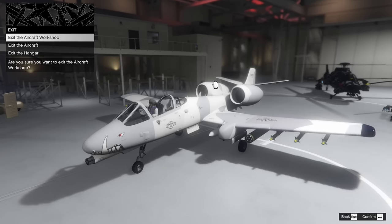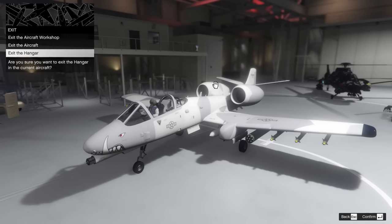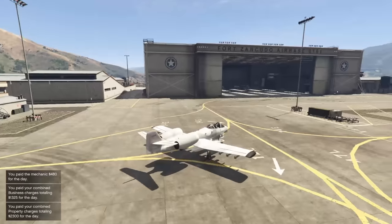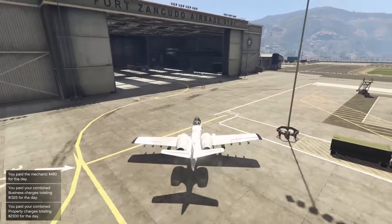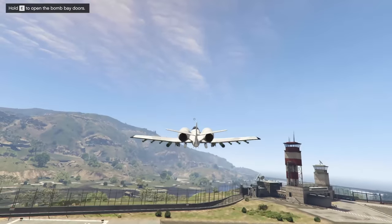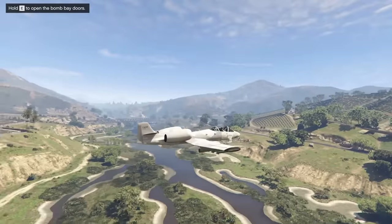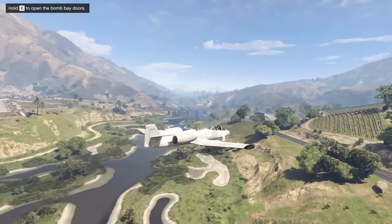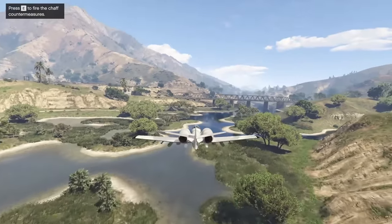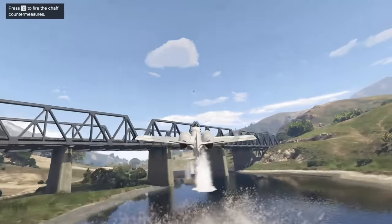We're going to take this thing outside now and give it a shot. So here we are outside in the B-11 Strikeforce. Now the B-11 does have a lot of really cool features, but it also has some drawbacks. A really cool feature with the B-11 is it's more dramatic than any other plane in the game — the lower you are to the ground, the slower the plane actually flies. So even at full acceleration, the plane is pretty slow when you're close to the ground.